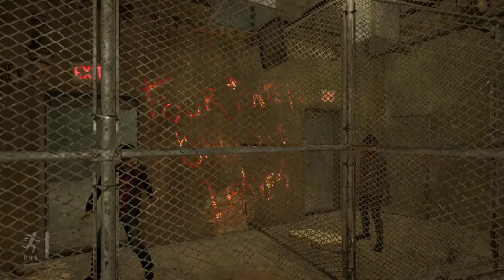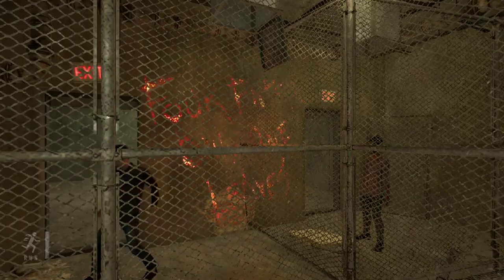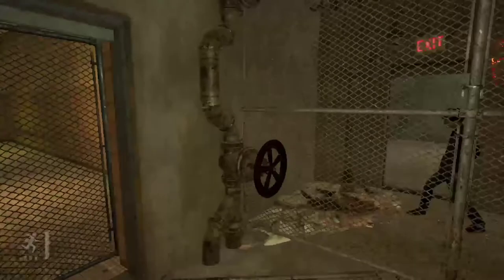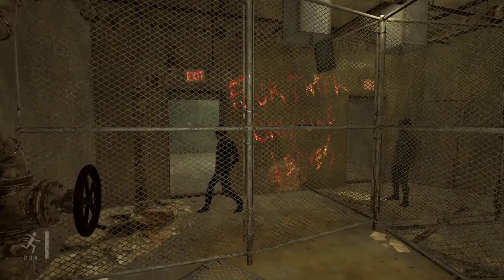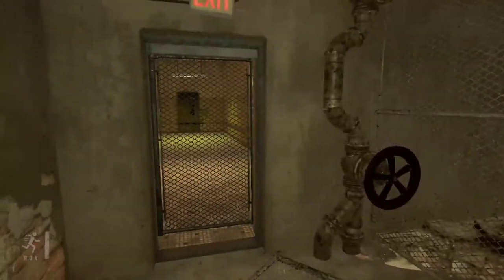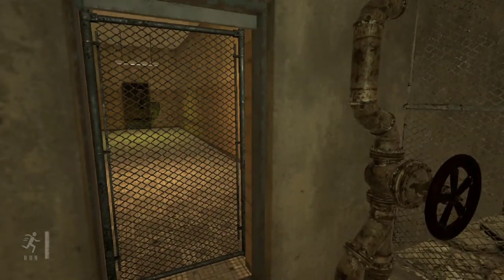Hey, hey kid — you can't see me, but I'm going to try to give you a hand with this. Look around — see your friends over there? Well, they aren't your friends, they're the competition. Only one of you is making it out of here; the other three will be trapped forever like me. This is how it works: as soon as the buzzer goes off, the gates open and it's a race to the exit. To get there you're going to need to find the checkpoints and solve the puzzles to open them. You better be ready to run.